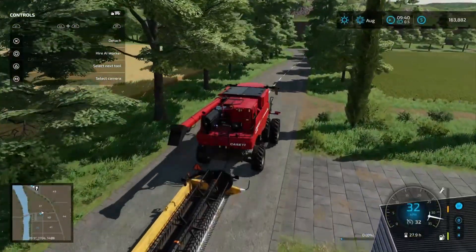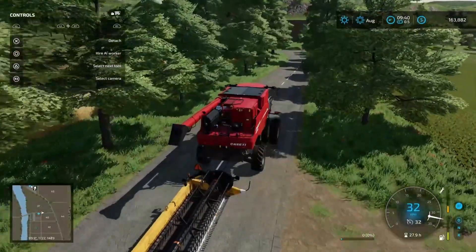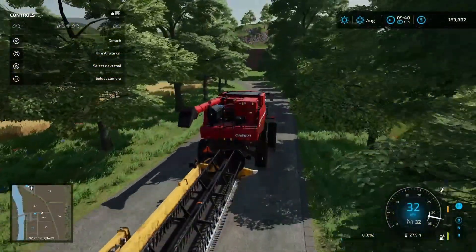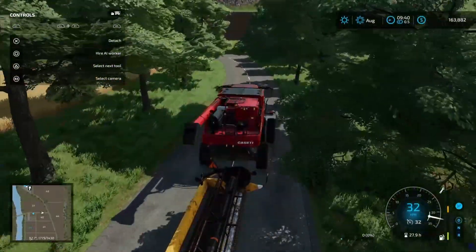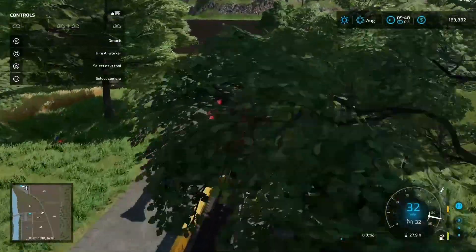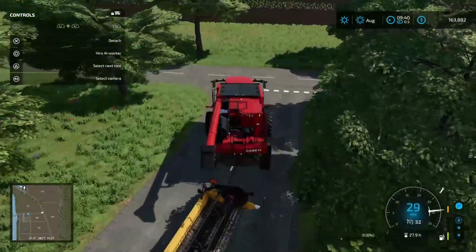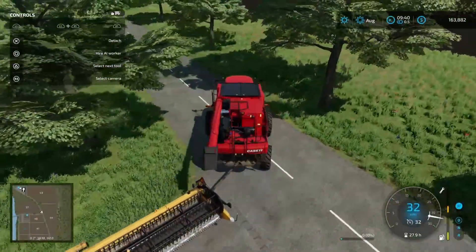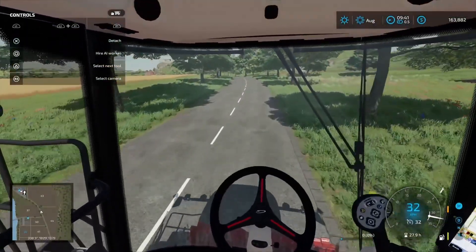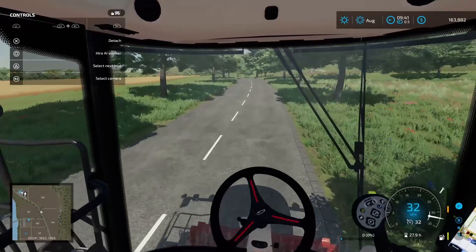Hey guys, welcome back to AF Farms for another episode of Hort Bellaron's Start From Scratch. So kicking off today's episode, we are going to go and repair and refuel our Case IH combine — you can see it's desperately in need of refueling, and I've been putting off preparing it for a few episodes now. We'll head over to the shop and get that done quickly.